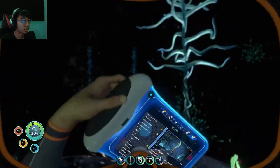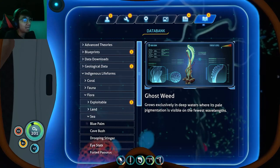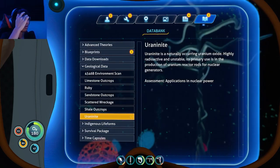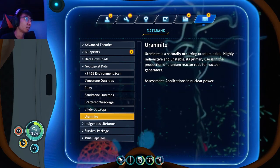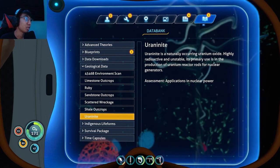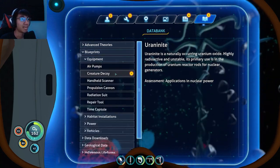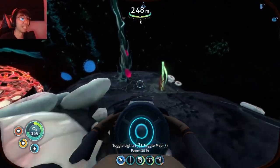Ghost weed. Ghost weed grows excessively in deep waters where it's pale. Uraninite is naturally occurring uranium oxide - highly radioactive and unstable. Its primary use is in the production of uranium reactor rods for nuclear generators. Highly radioactive it said... and I have it in my ship.